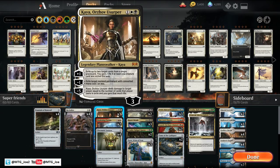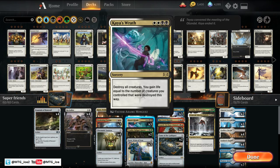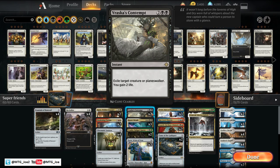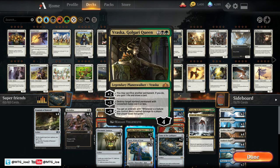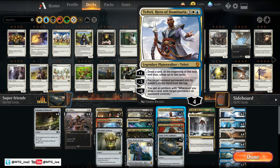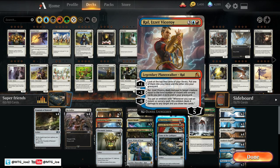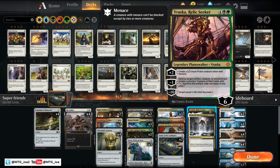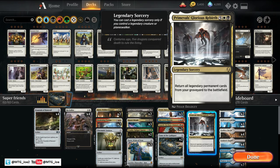So we'll go two Kayas, some Clarion and Kaya's Wrath as our sweepers, some Chromatic Lanterns, a couple Contempts to deal with Phoenixes, some Vraskas, some Karns — we have a lot of artifacts we can play in there. Our boy Teferi, a Ral — we don't really have much with Ral but it's more just card draw. Actually we have a decent amount of instants and sorceries. Tome to draw us cards, Vraska Relic Seeker as a top end, and Primeval's Glorious Rebirth to buy back all our planeswalkers that die.